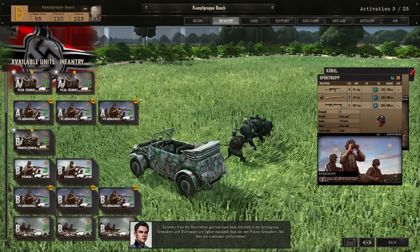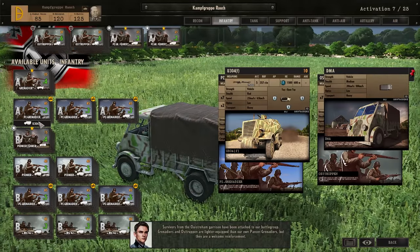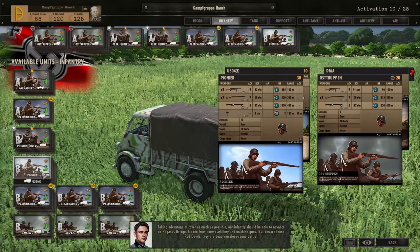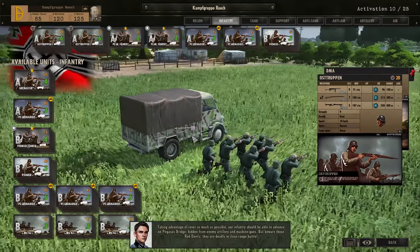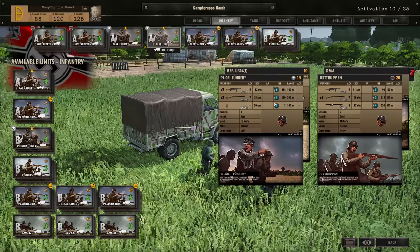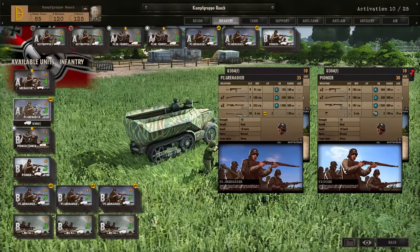Survivors from the Oestraham Garrison have been attached to our battle group. Grenadiers and Ost-Truppen are lighter equipped than our own Panzergrenadiers, but they are welcome reinforcement. Taking advantage of cover as much as possible, our infantry should be able to advance on Pegasus Bridge hidden from enemy artillery and machine guns. But beware those Red Devils — they are deadly in close-range battle. I'm going to bring in the Ost-Truppen for the most part with two squads of Panzergrenadiers, two cards of those, because having the command is just so damn important. Then two units of Panzergrenadiers and the Pioneers, which should be more than enough.